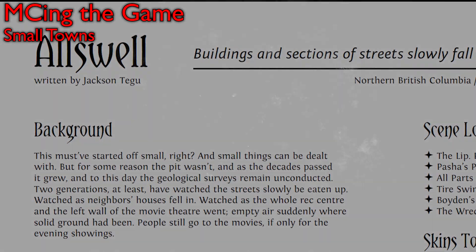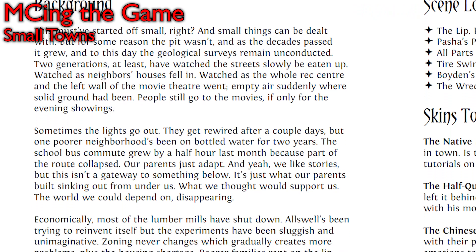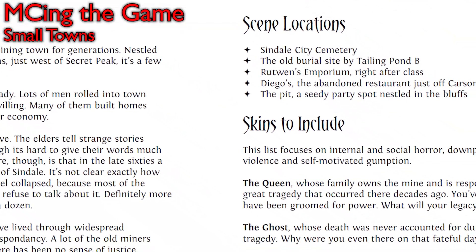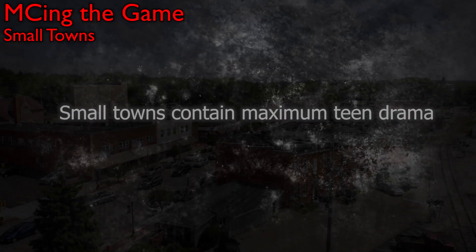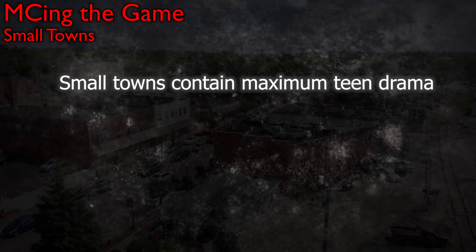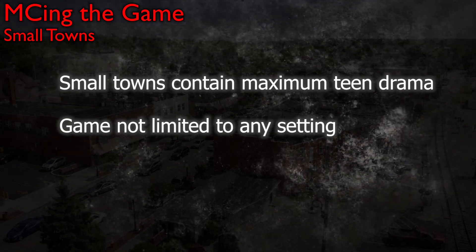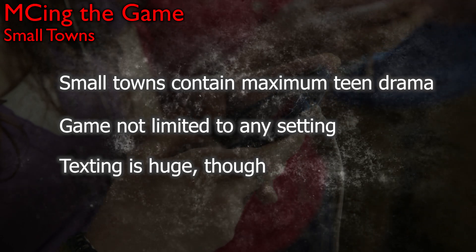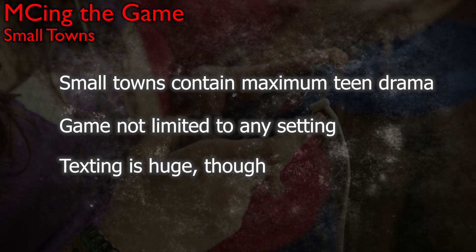The book also comes with eight one-page story setting hooks called small towns. They each describe a small town as well as some domestic or supernatural entity or group that has been causing problems. Also included are some suggested scene locations and suggested skins to use. This small town motif is in line with a lot of teen TV and movie dramas, but you can set Monster Hearts in any time or location. One thing you may lose if you set your game too far in the past is texting — this game encourages players to use instant text messaging between characters not only to communicate but to harm and manipulate each other, just like in real high school.